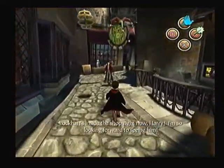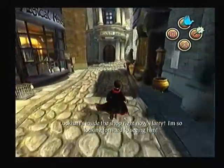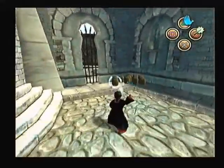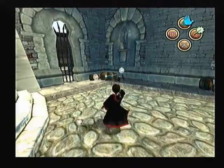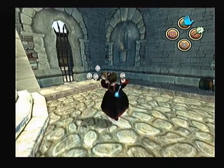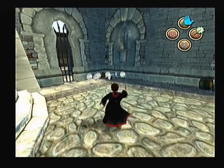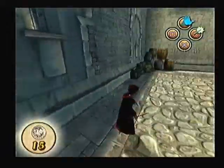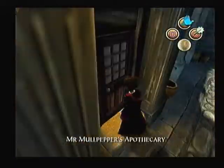Lockhart's inside the shop right now. I'm so looking forward to seeing him — just shut up. Lockhart is stupid. If you've read the book you'll know why he's stupid. He's actually claimed to have written books that he didn't actually write. What he did is he went and found people, asked them to tell him about what they did, then put a memory charm on them and wrote his books as if he did it. So that's kind of fraudulent.